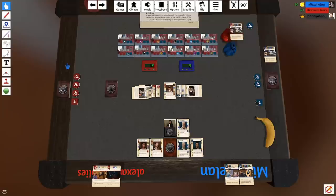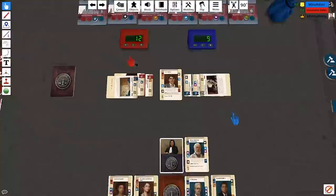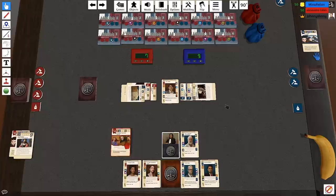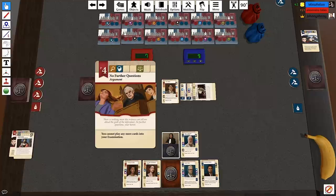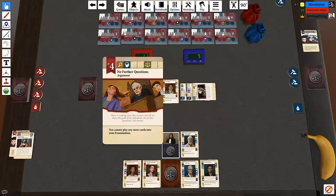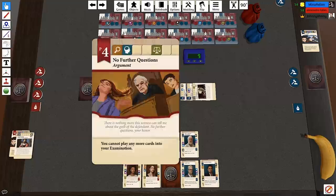Where does this go? That gets discarded — pop it next to you. You now get to play another card. So I lose the five I just gained. In that case, I'll play No Further Questions: 'This is my argument. There is nothing more this witness could tell me about the guilt of the defendant. No further questions, Your Honour.' That's me — sayonara! Look at that hair flick in the card art.